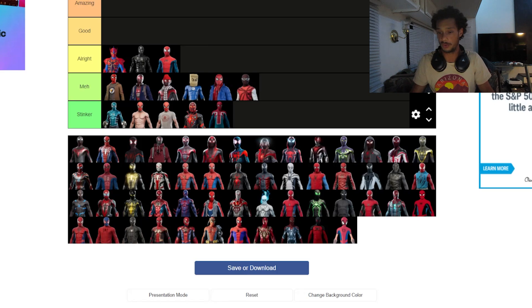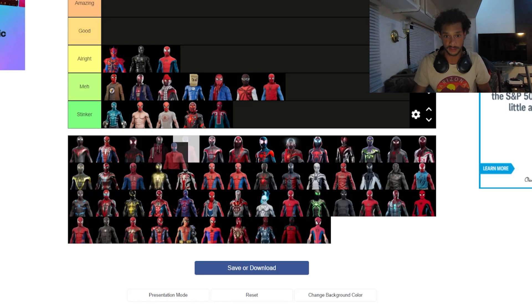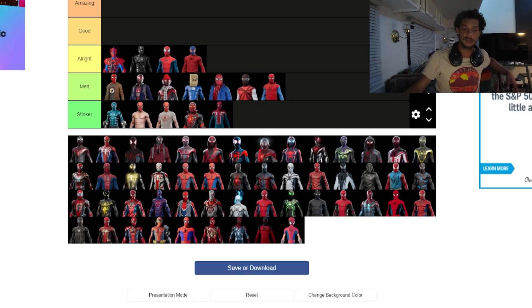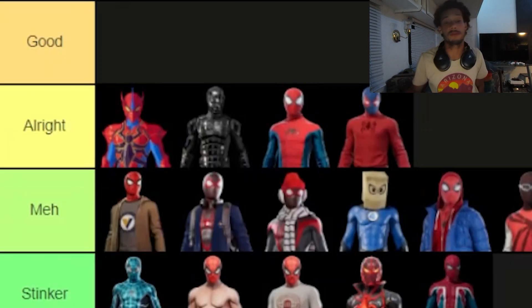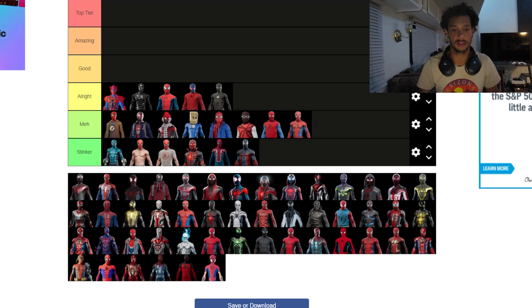The homemade suits — there are actually about three of them — are going in the meh category. The wrestling suit, after finding it in the bottom left, is going in the all right category. I've actually used that one quite often, it's not a bad suit. That's the Mark One suit actually, but I still think it's in the all right tier, same as the black and gold suit.